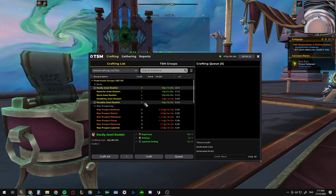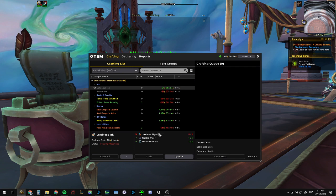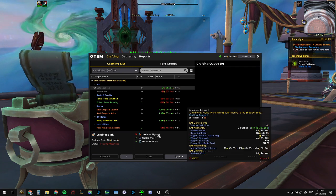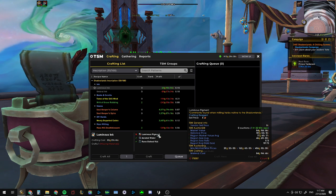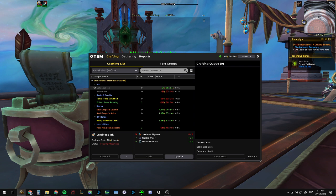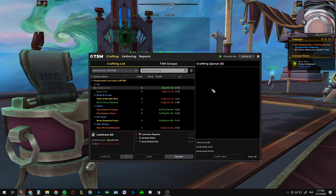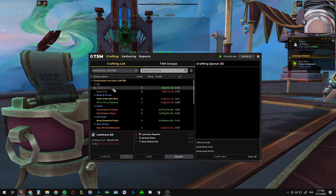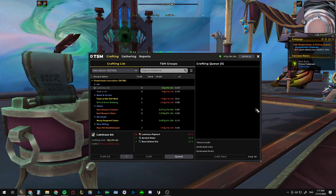If I go into the character that does not have this setup you'll see that Luminous Pigment has a crafting cost that's the same as the market value. This is fine if you want to just buy your pigments off the auction house, but there's a cheaper way to get it which is through milling. If you're going to be crafting it's important to know the cheapest way to get your materials, and this is really important because inks spill over into all of your other crafts such as tomes, staves, Darkmoon decks, and so on.